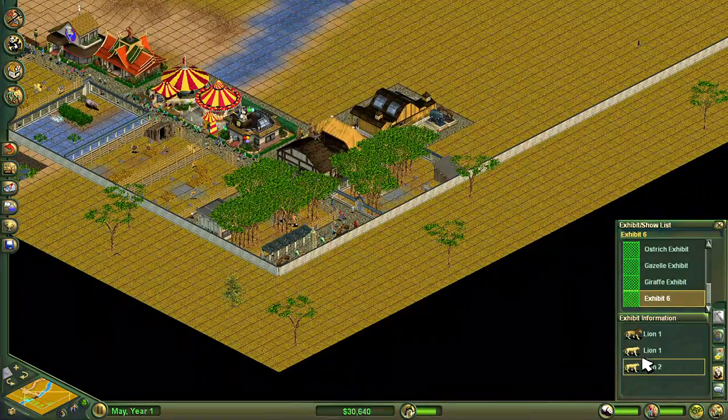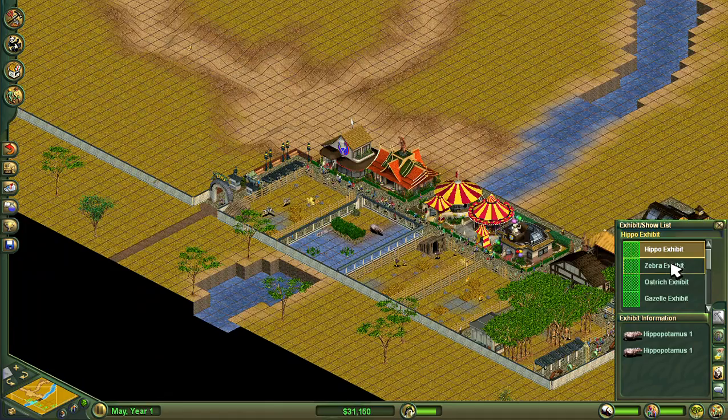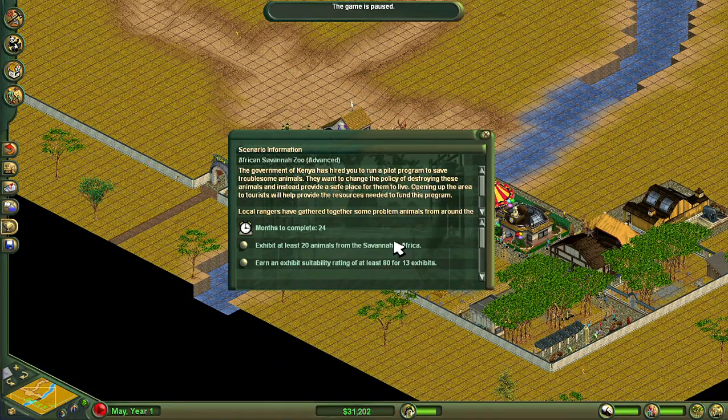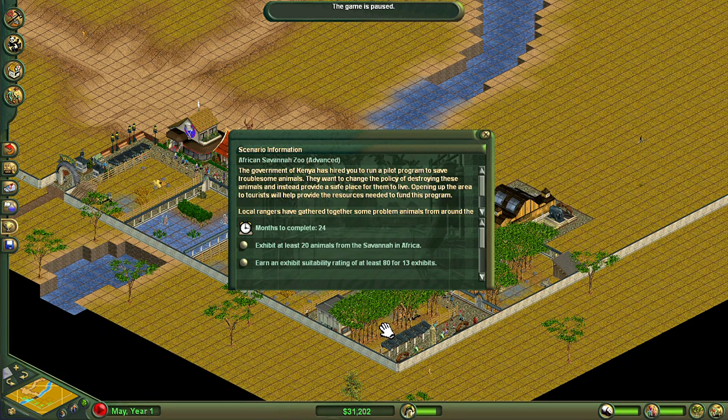We have six exhibits and 17 animals from the African savannah. With regards to the objectives, we only actually need another three animals from the savannah, but we probably want a few extra because we might have to sell some animals off to eliminate overcrowding — especially with things like lions breeding. That baby giraffe, for example, will have to be sold off because the exhibit will be too small. We need 13 exhibits and we've only got six, so we need another seven — but they can actually be whatever we want, as long as we have at least 20 African savannah animals.